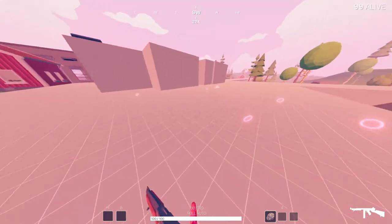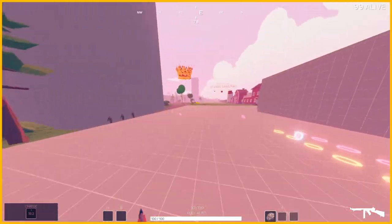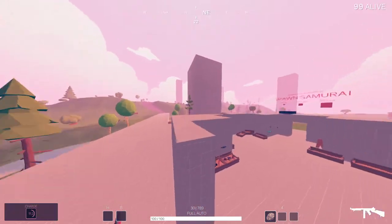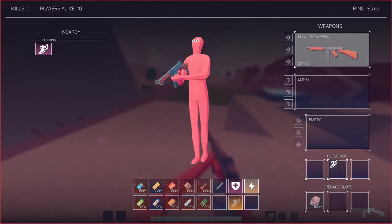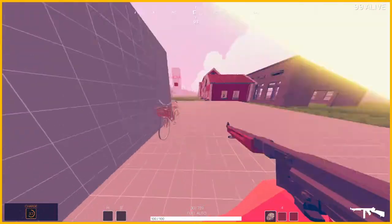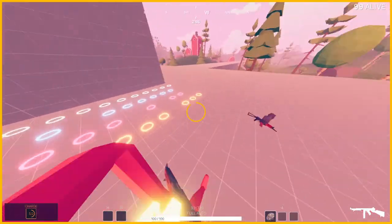Next is charge — one I almost missed. The legendary charge is significantly better than the epic one. For the epic one, you say your catchphrase and it gives you a very good speed boost of 150% that lasts for a bit, with a 10.5-second cooldown. With the legendary one, it makes you faster, the cooldown is shorter, and basically as soon as it ends it's ready again — about one second of downtime. That makes it very, very good. These are only available in epic and legendary tiers.